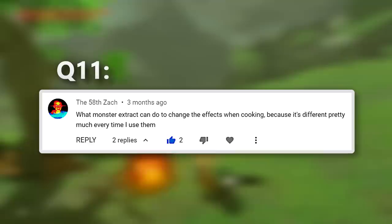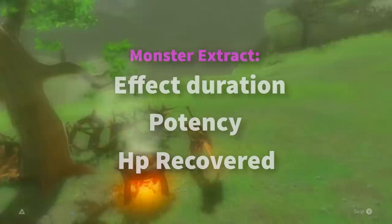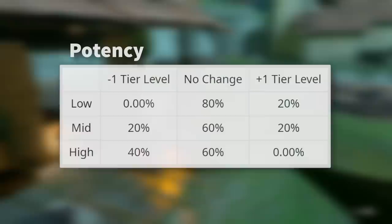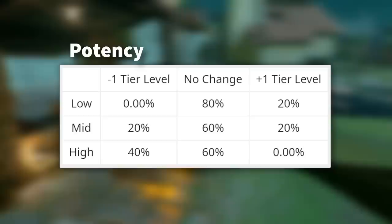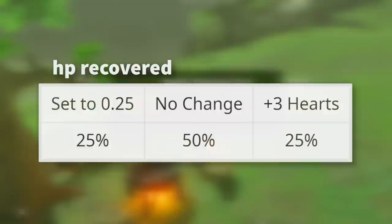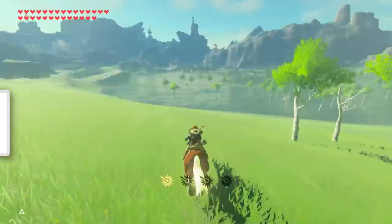The next question deals with the stats behind monster extract and how it affects the properties of a meal. Thanks to user Cobalt Alchemist from the Breath of the Wild Reddit page, this material can change 3 distinct properties of a dish at random: its effect duration, potency, and health restored. For duration, an extract will set the value to either 1 minute, 10 minutes, or 30 minutes with an equal chance of all. For potency, there's either a 60 or 80% chance of staying the same, a 20% chance of going up a tier, but also a 20 or 40% chance of going down a tier. For health points recovered, there's a 50% chance of staying the same, a 25% chance of gaining 3 extra hearts, and a 25% chance of hearts being reduced by a quarter.